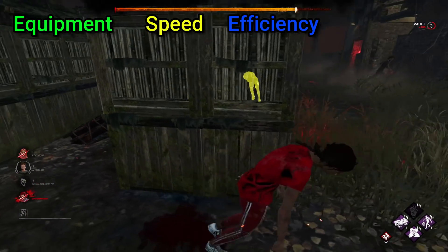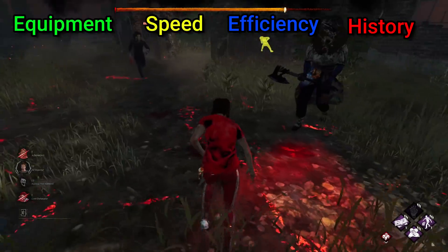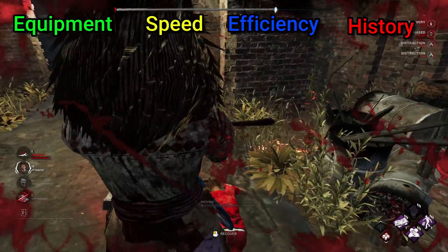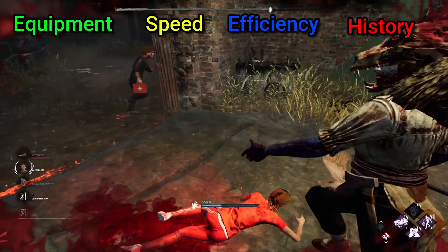Finally, we have the category called History. This is where we look into the lore and identify the things or people that this killer has already previously faced, and make a judgement based off of that on how well they'd perform in a 1v1 as a result of prior skill or encounters. Each category is scored out of 10, for a total point score out of 40 — the higher number wins.